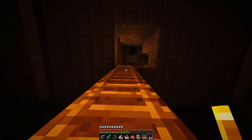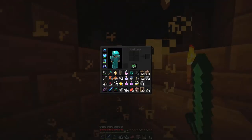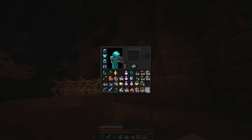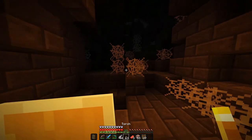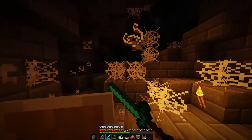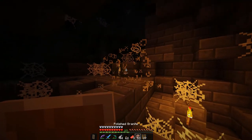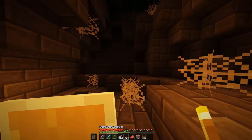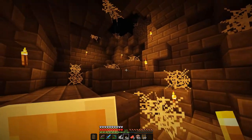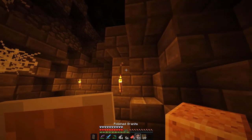Now we can handle this. Let's go up, shall we? Did I bring my shield with me? Yes, I did. Let's just do that — so it's right here. Just keep putting torches everywhere. I don't want anyone to spawn behind me. That would be bad.